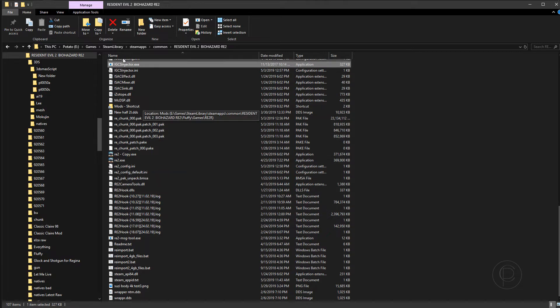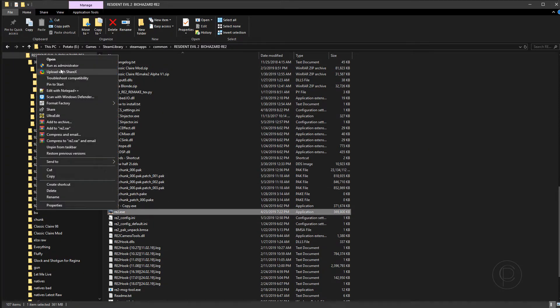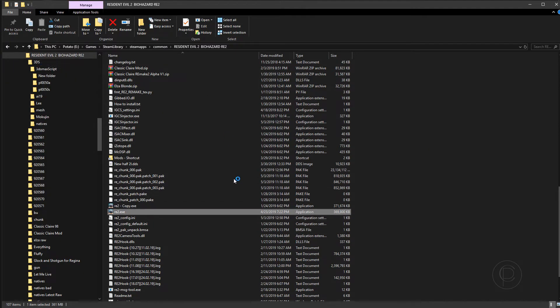First, you're going to want to put it in the main directory — at least I did anyway. Then you start Resident Evil 2 in administrator mode.